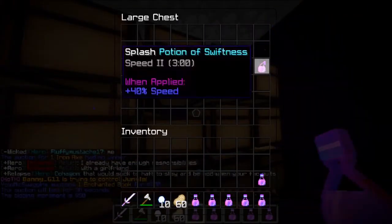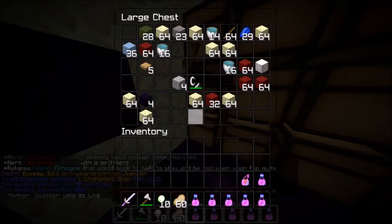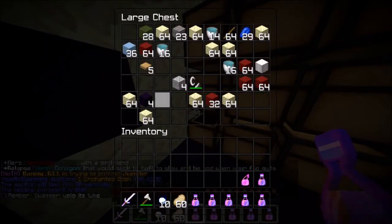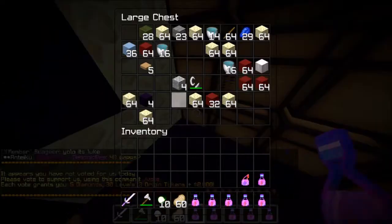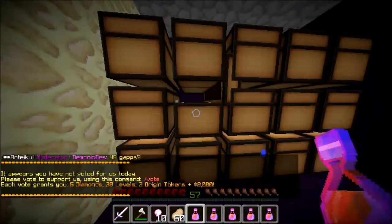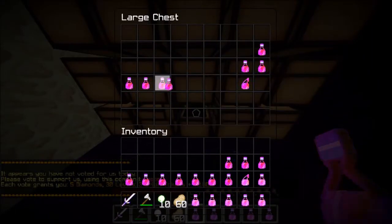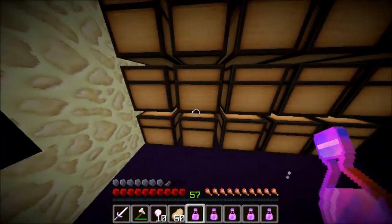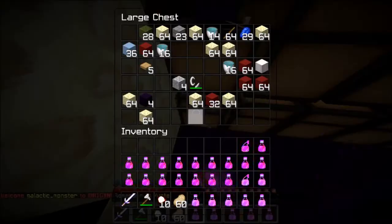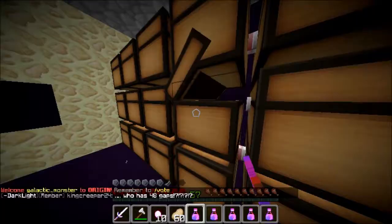Let's finish clearing out this base. We still got some potions in here. I don't need more flint and steel. Did they have any obsidian anywhere besides the four obby in there? Raids like these don't come too often, so I want to clear this out as best I can.